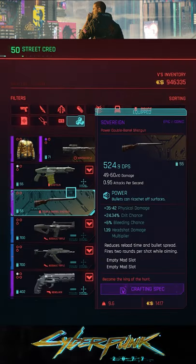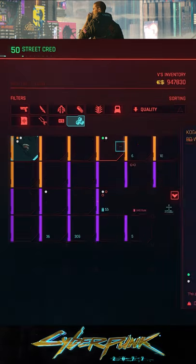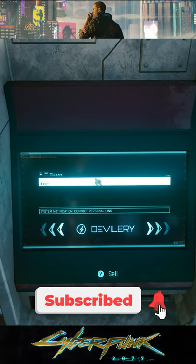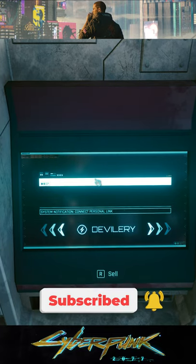As a quick summary, the method to pull this glitch off is pretty easy. Start by heading to the nearest drop point and selling the painting you get from the Space Oddity quest, along with any items you want to duplicate. Then exit the vendor screen and press both the sell button and the options button at the same time.